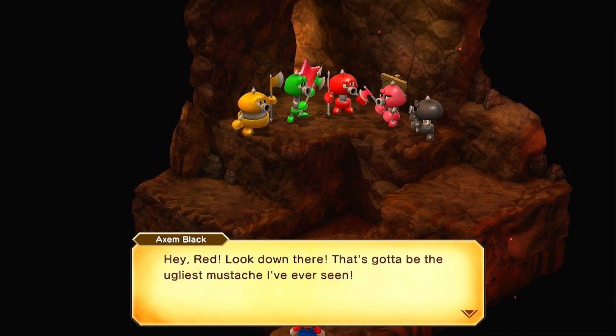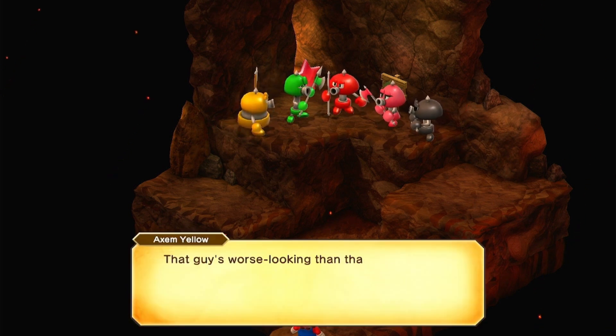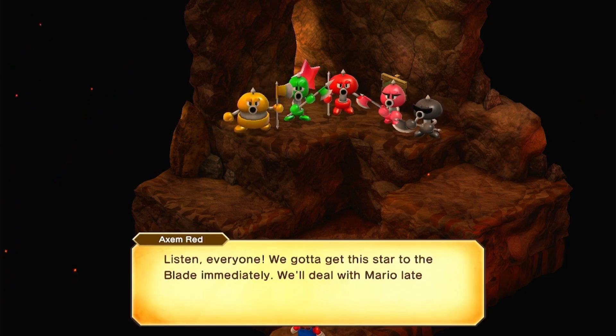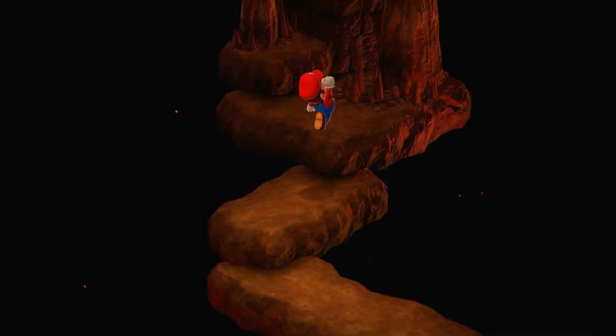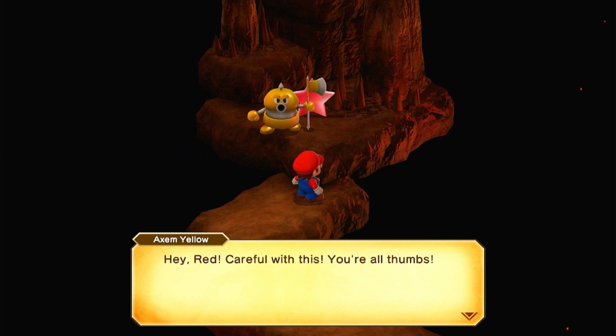Hey Red, look down there — that's gotta be the ugliest mustache I've ever seen. That guy's worst look... next up is Mario! That is Mario, you idiot. Listen everyone, we've gotta get the star to the Blade — we'll deal with Mario later. They're probably going to do something bad to that star, but we won't let them. Let's go after them.